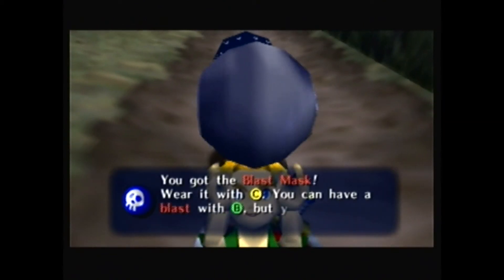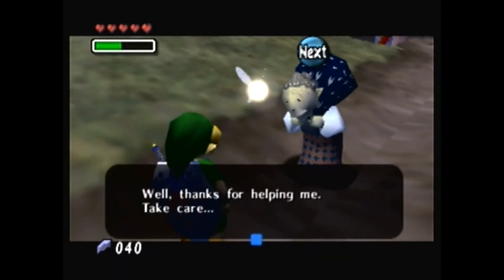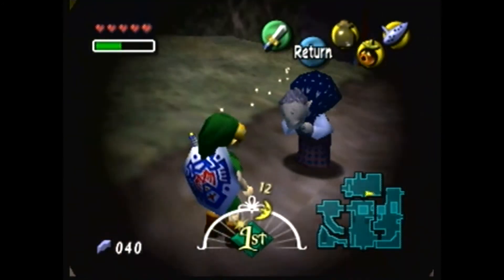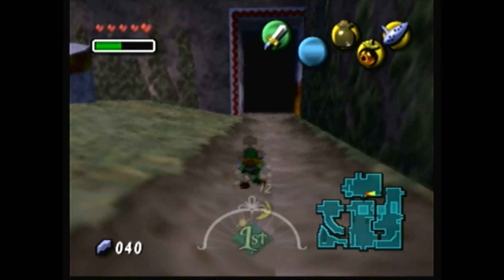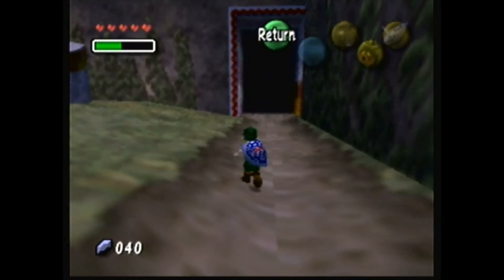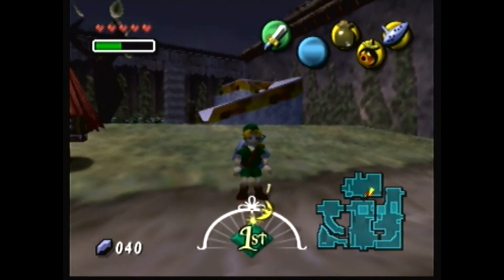The Blast Mask — hang on, thanks for helping me. The Blast Mask! It works like a bomb, but it generally hurts you unless you use a shield to counteract it. It's basically making buying bombs a little useless, but whatever. That will do it! Next video we'll do a couple more things before heading off into our very first dungeon at last. Until then, this has been TailsFail109 — have a nice day!